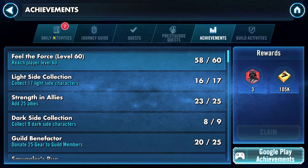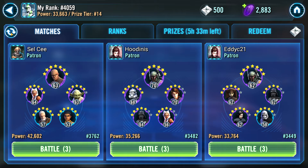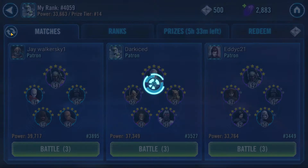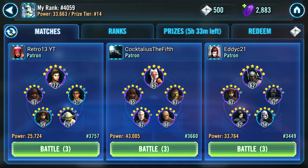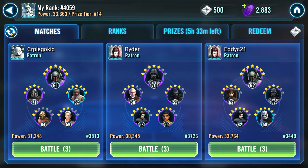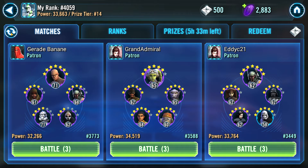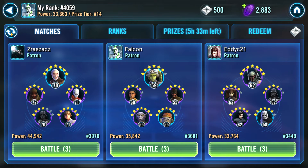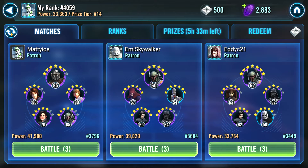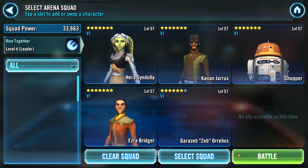Should we finish the squad arena battle and then finish all our dailies? Let's do it! Let's finish strong in the squad arena. I'm hanging around 4,000. That Bastilla team is going to be really hard. Bounty Hunters... I don't want to fight that Kylo Ren, he's going to kill us. Mirror match on Phoenix would be brutal. Maybe that Admiral Ackbar - but that Kylo Ren is really strong. Seven star Ackbar, let's go for it. Let's see what happens - if we lose, we lose, right?